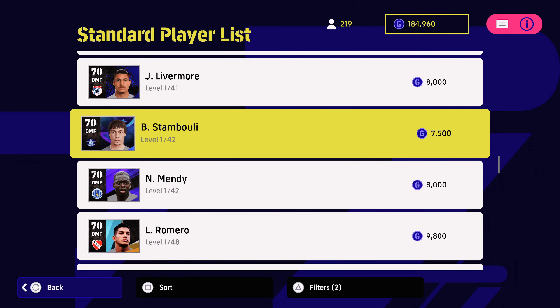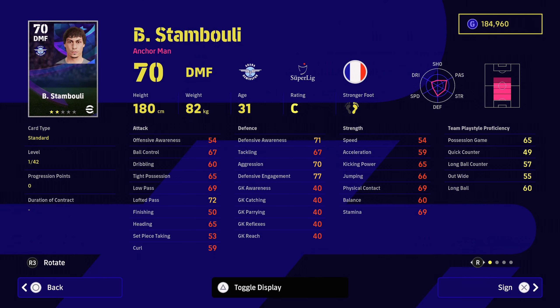So if you're just starting out, I'd recommend Stambouli at 7,500. He's got 42 levels of progression. He's got a decent possession game there with 65 and he's got really good defensive engagement, defensive awareness and lofted passing. Very, very nice player and look at those player skills. For 7,500 you're getting interception, blocker, sliding tackle, acrobatic clearance, man marking, low lofted passing, weighted passing, through passing, captaincy and fighting spirit. Probably one of the best bargains you can get around the 7,500 mark.